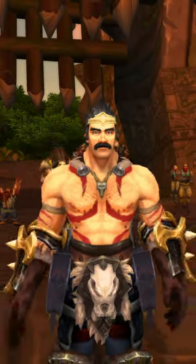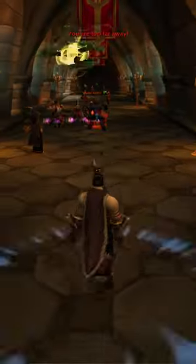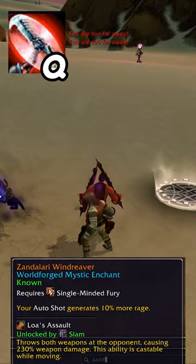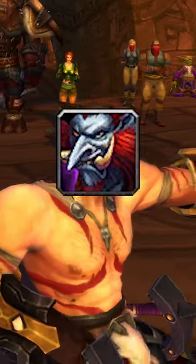Wanna play Draven in Ascension Custom WoW? You can! Check this out. That's Draven as fuck! First you need the enchantment Zandalari Wind Reaver, which teaches you Loa's Assault. This lore is fitting because Draven is a huge troll.